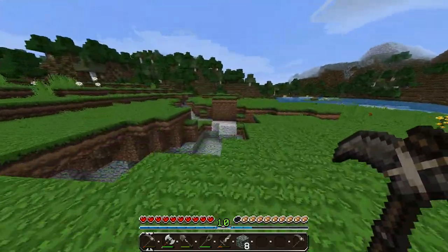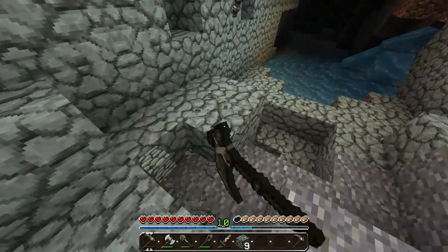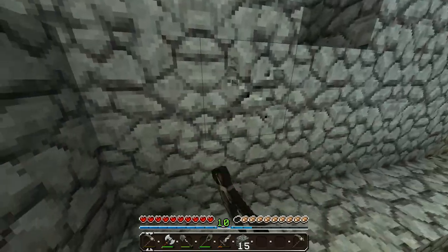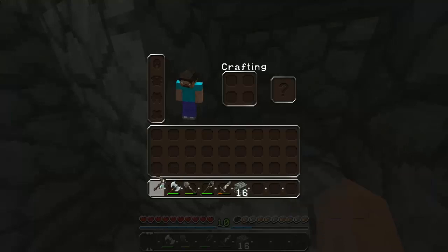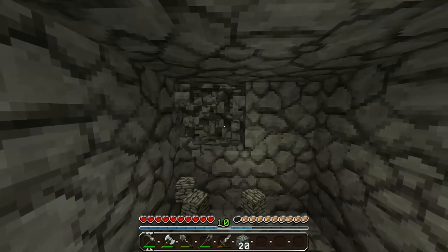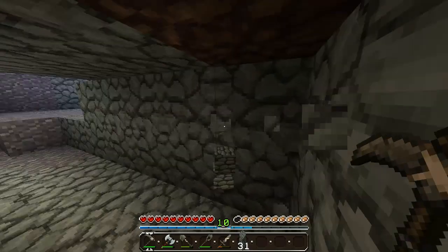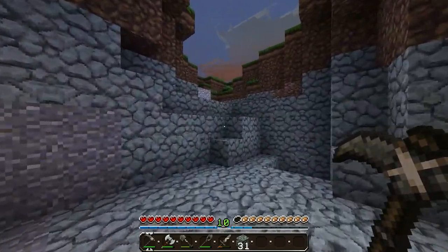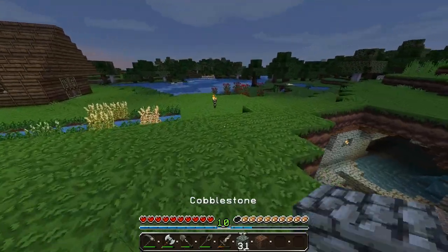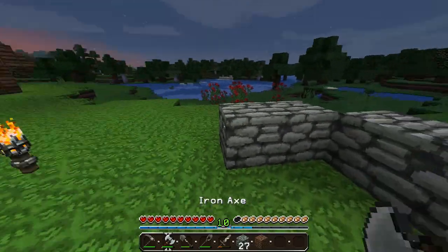We're gonna need a ton of cobblestone so I'm going to go get some. Let's mine over here. I was thinking about doing strip mining over here but I'd have to mine really far down and that might be kind of annoying. Luckily I made another pickaxe — I planned ahead. We're just gonna go straight and see what we can find. Maybe we'll find iron or something. We're gonna have to make some stairs for the fountain. I have an idea in my head but I don't know if it's going to look as good as I think.